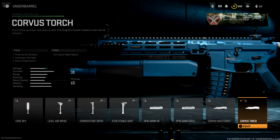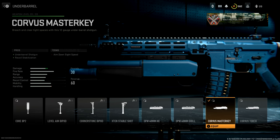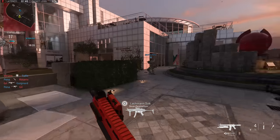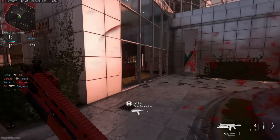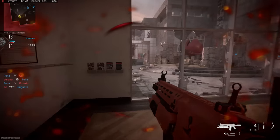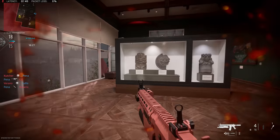Today I wanted to take a good look at this Corvus Torch Under Barrel, compare it to the Under Barrel Master Key Shotgun that was already in the game, to see just how it stacks up and whether it's overpowered, underpowered, or just fine as is. They actually nerfed this already yesterday, so all of this testing I've done here is post-patch, after that nerf.